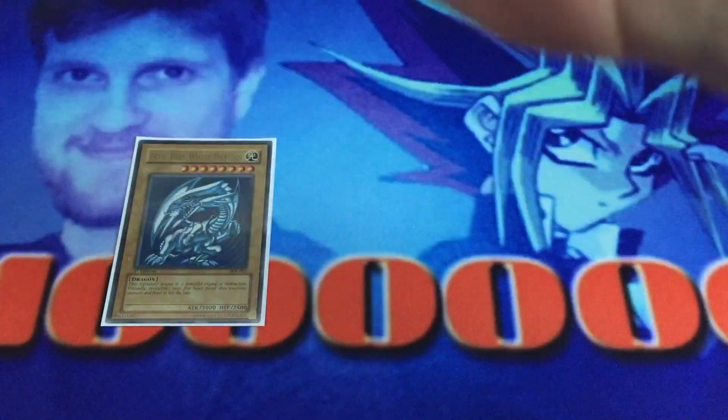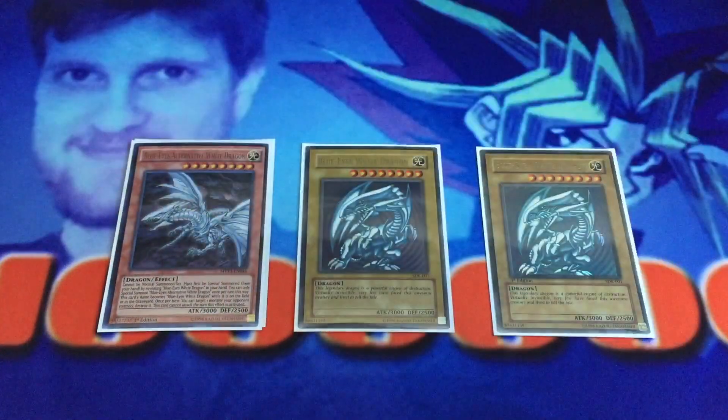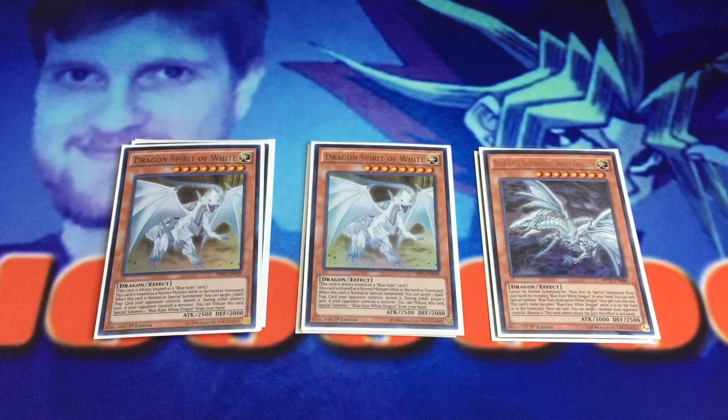To start off, we have three Blue Eyes White Dragon — you guys should be used to the whole Blue Eyes deck by now. The alternatives are all staples. Two Dragon Spirit of White. You want to play two because you are playing Pot of Desires in this build. It's really good for banishing spells and traps, and you always want to have access to at least one. If Pot of Desires wasn't in the deck you could probably get away with one, but that banishing is so important.